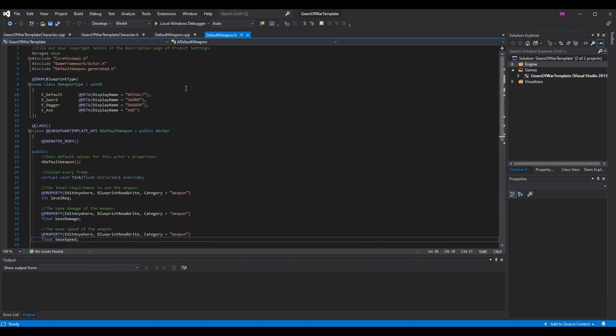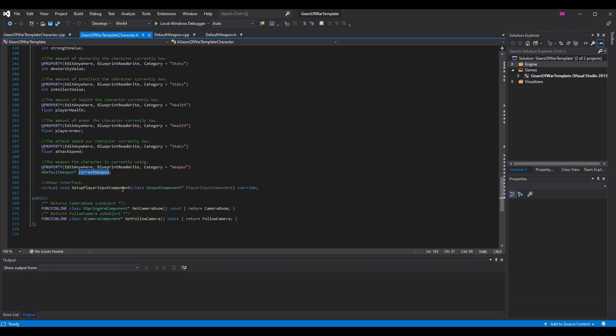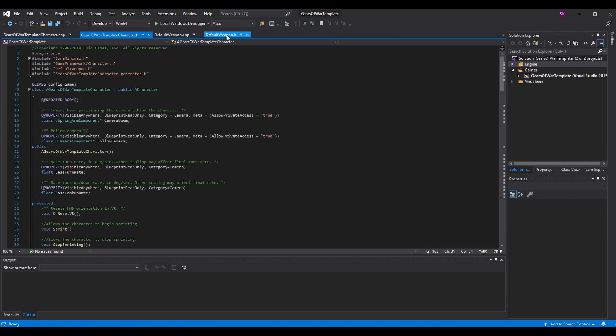Make sure attack speed is set to edit anywhere, blueprint read/write, since we're going to use it in the base weapon blueprint. I also added a pointer to the weapon we currently have — a pointer is basically a reference to an object, in this case our DefaultWeapon code class. Make sure you add the asterisk to make it a pointer. Note we're not cleaning up pointers in this episode, so feel free to handle that yourself.